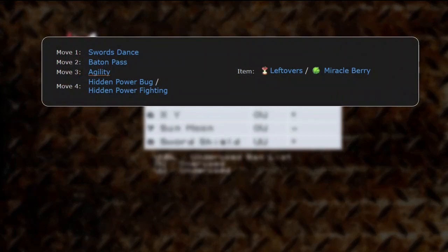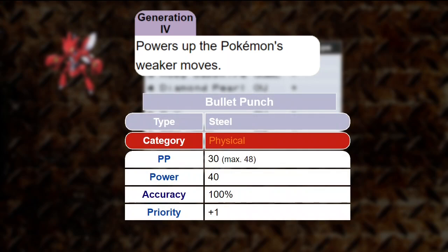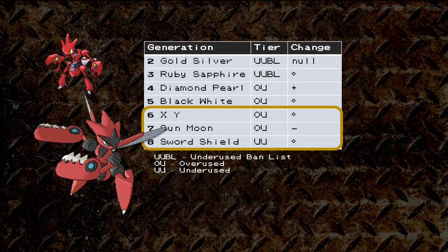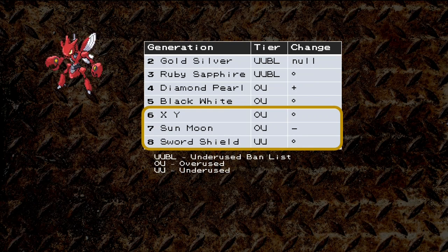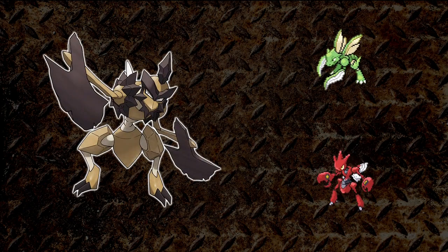Scizor swaps out Wing Attack for Agility, otherwise keeping the same move list as Scyther. Since Generation 4, Scizor has the ability Technician, which increases the power of weaker moves by 50%. Combining that with Bullet Punch, a Steel type priority move, and you're wreaking havoc quickly. Scizor even found significant usage in Ubers, gets a Mega Evolution in Generations 6 and 7, making it a top tier Pokémon. Overall, the Scizor line has gotten a lot of attention from beginning to end.